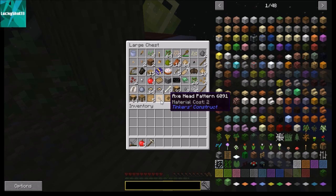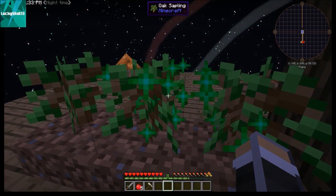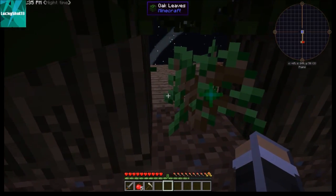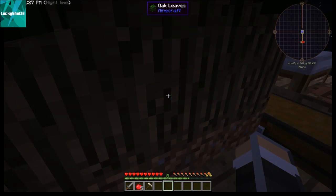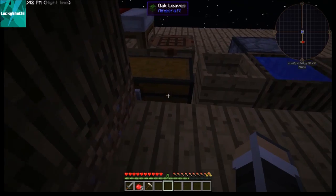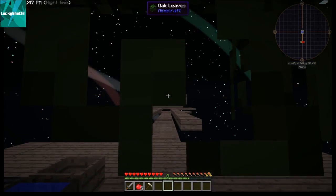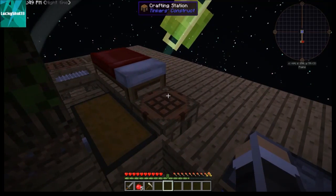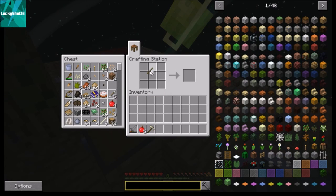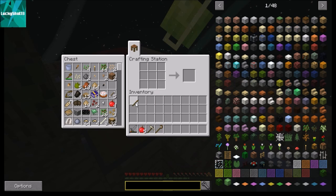First let's get these trees all grown up. Okay, we have some sticks — we need to make another crook, and I think it's gonna break.